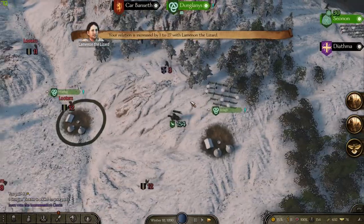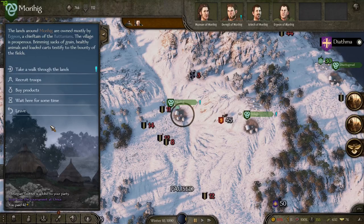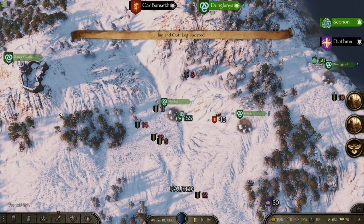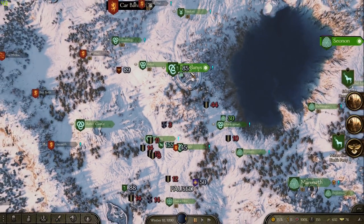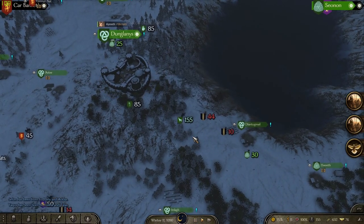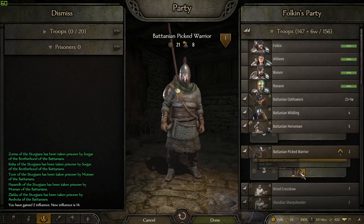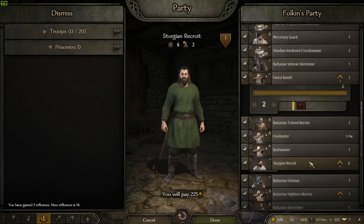Those guys — I also have someone who's been trying to increase my relationship over there. Yeah, we'll take you. In and out — yeah, that's such an easy quest. Which one is that, which city? Okay, we'll do that really quick. I think it's honestly gotta be the Vlandians that attack us pretty quickly. If I can kill these guys and get the prisoners, I can probably do one of those manual labor quests. I'm gonna hold on to them for a little bit.